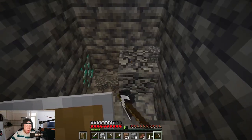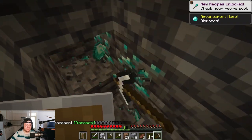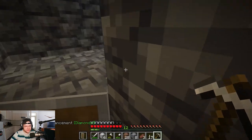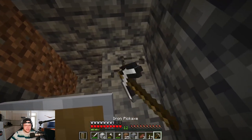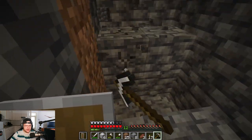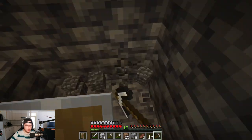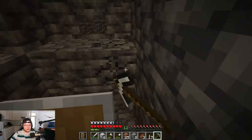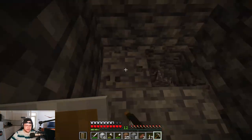Oh my god, we found diamonds! Oh it's a big vein — wait, it's not a big vein, but we have like six diamonds so we can make a pickaxe. That's dope! Which means we can also get obsidian. To get to the End we need obsidian, we need a Nether portal — and a fortress, but we need a portal first. That's a big step!